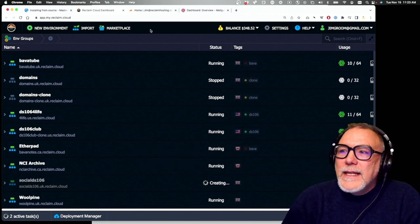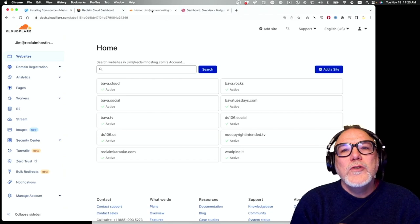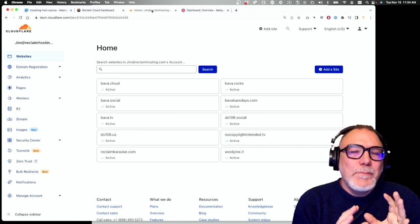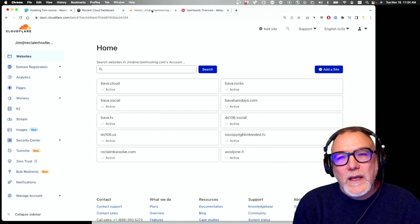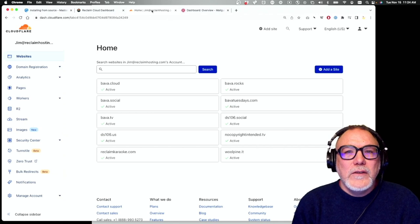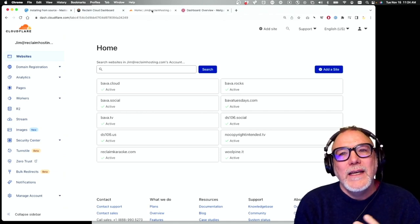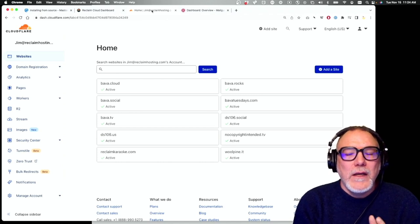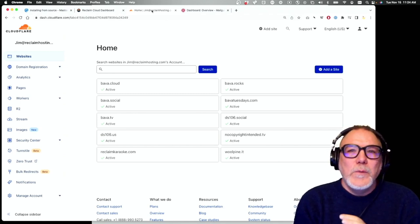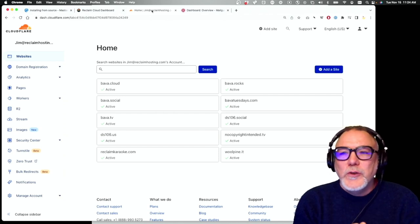The next step is choosing your domain. One important thing about Mastodon: when you set up a server you don't want to change the domain after the fact. There is some prep you have to do before you go through the installation process. First, choose a domain and make sure you can access the DNS records, because you're going to have to update them.